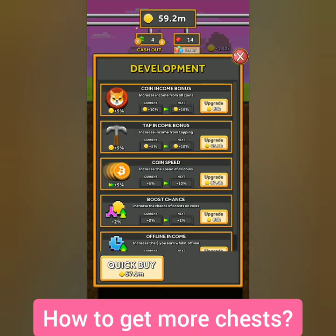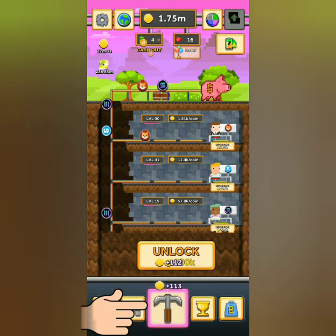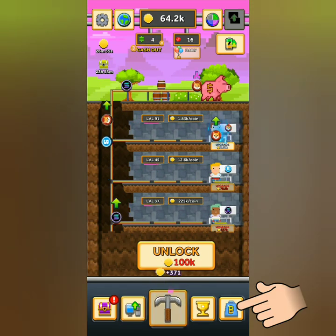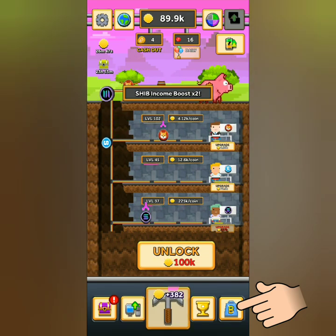Tapping on the pickaxe will form a pink border around it. Once it's formed, you will receive a new chest to open. The shop is here if you want to buy more coins, upgrades, and boosters using real money.